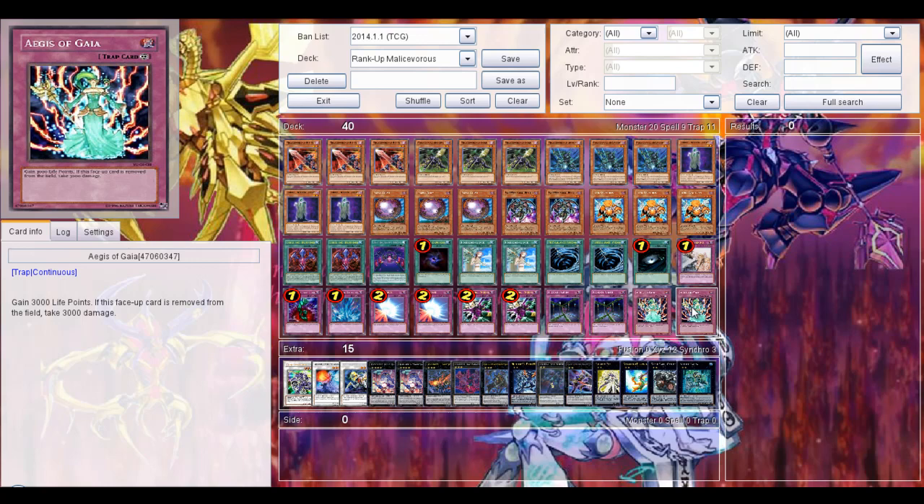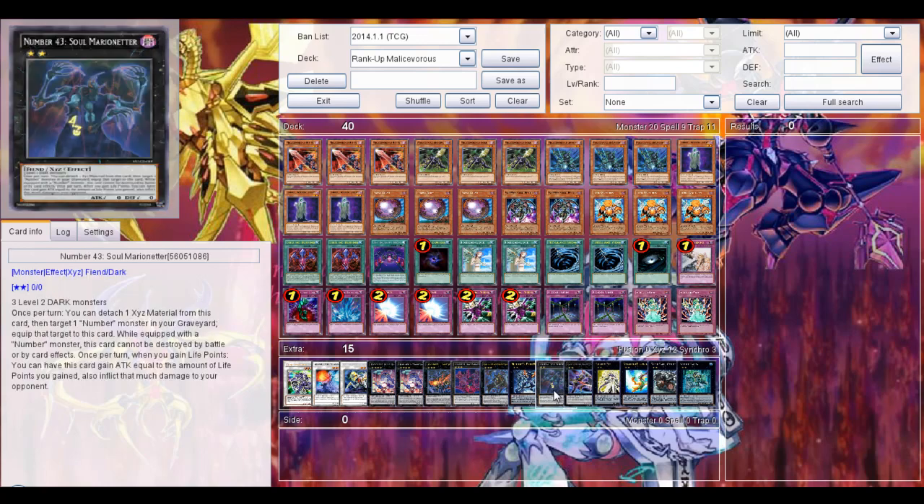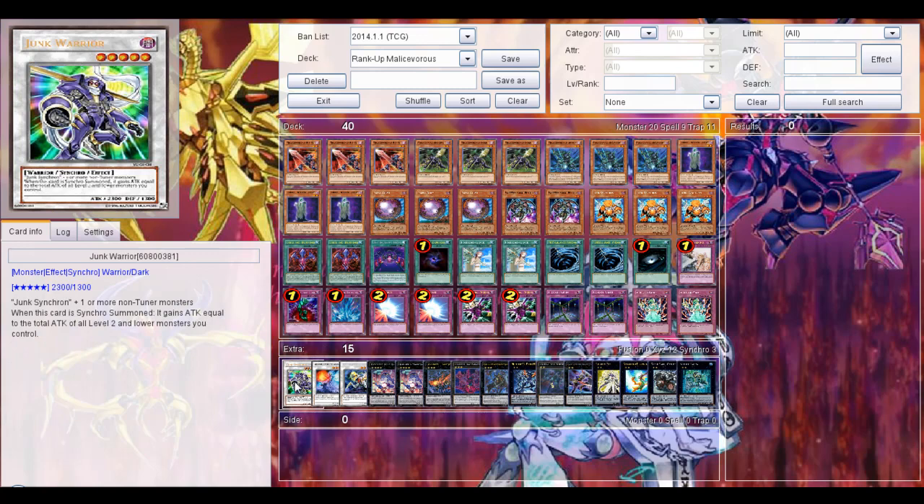You wonder why Eyes of Gaia — because you can lose and gain 3000 life points, and when the opponent's face-up cards are removed from the field they take 3000 damage. The reason I run this is to trigger Number 43's effect, which I will explain very soon in this tech profile.